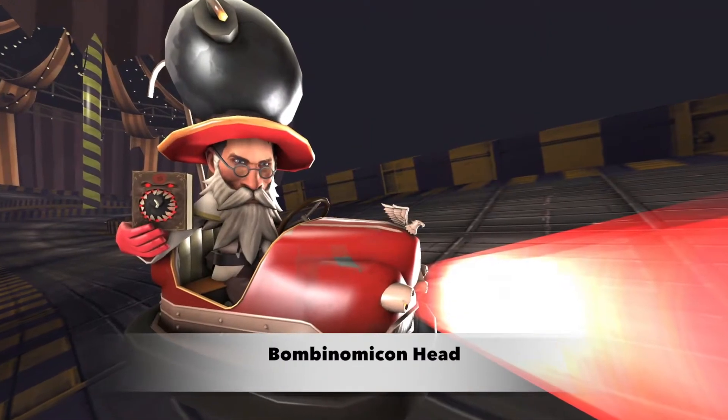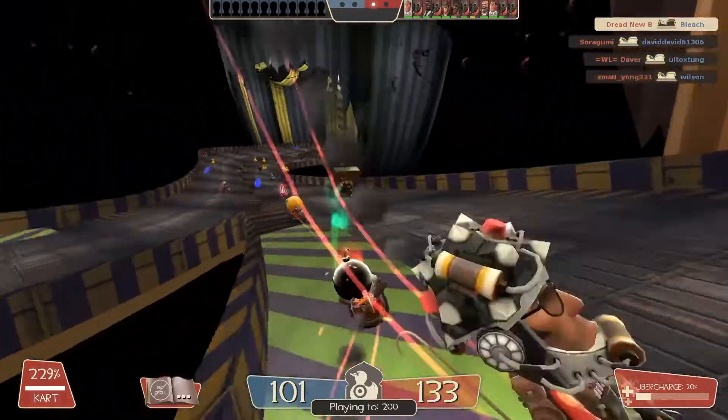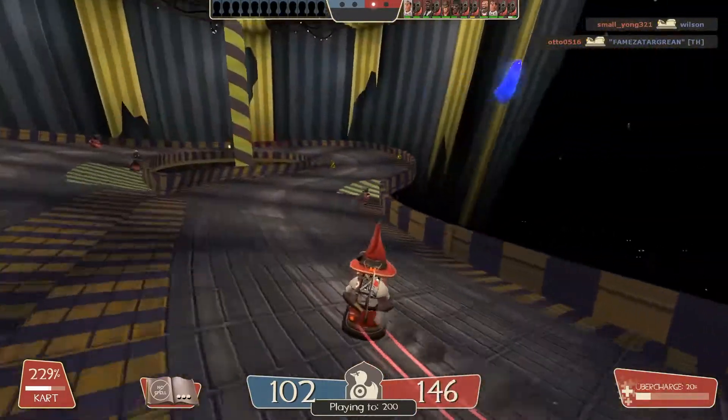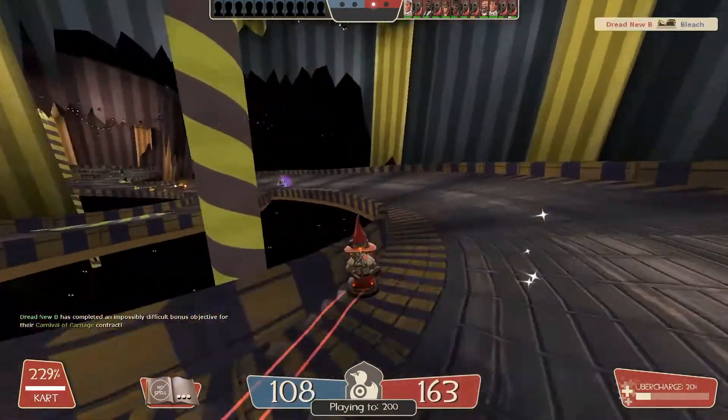The spell Bomonomicon Head applies a bomb to the player's head, which does 50% damage upon exploding to the user and nearby enemies. It explodes either when its timer runs out or the user makes a head-on collision with an enemy.